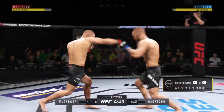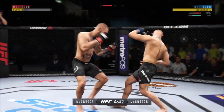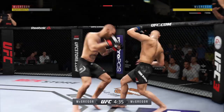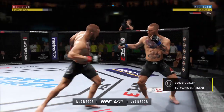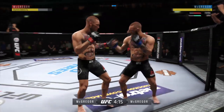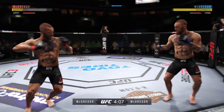Conor McGregor with a vicious leg kick. Big shot by Conor. Good power left kick. Well-timed and placed overhand by McGregor. Several overhands have already landed — there's another one. Big round, full action continues here.